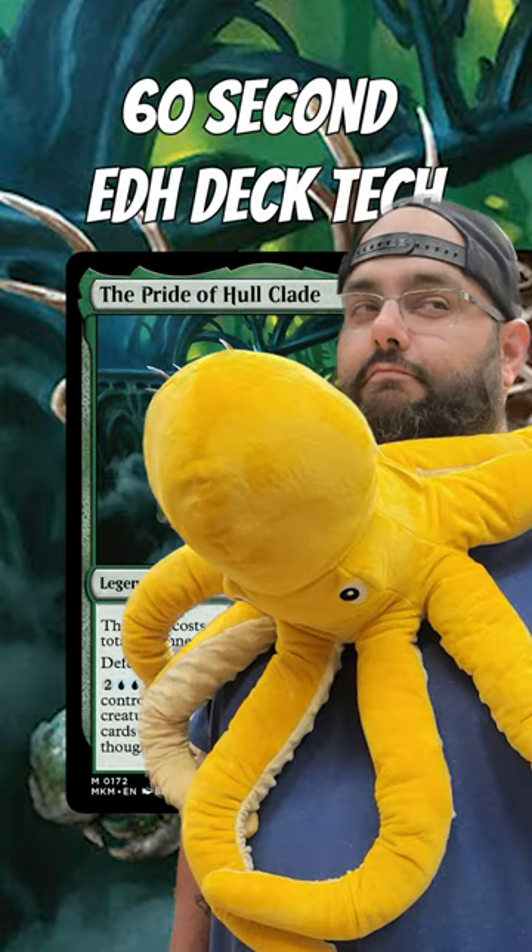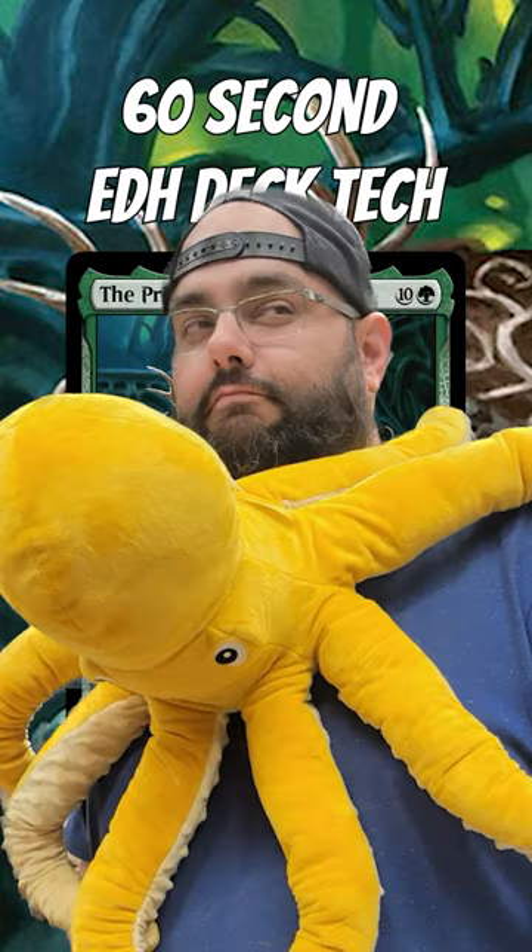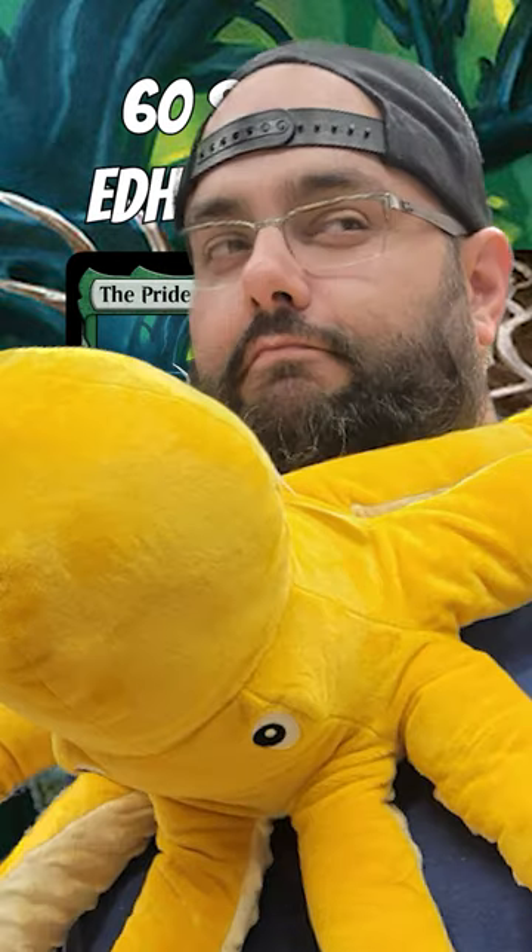So I took to X with this one, because I really didn't want to just do the infinite mana draw your whole deck win con with this. So instead, we just plan to beat face with some big booty creatures, and maybe win with the Jace Wielder of Mysteries, but only if it happens — we're not working towards it, we just want big, dumb booty creatures.